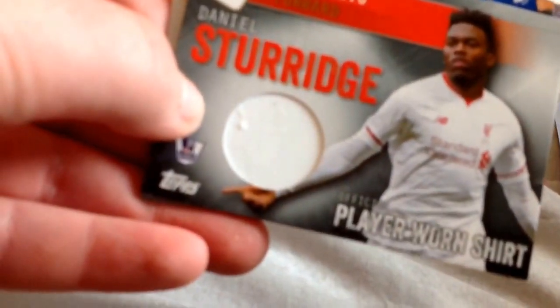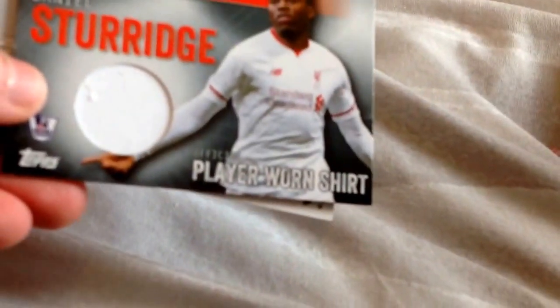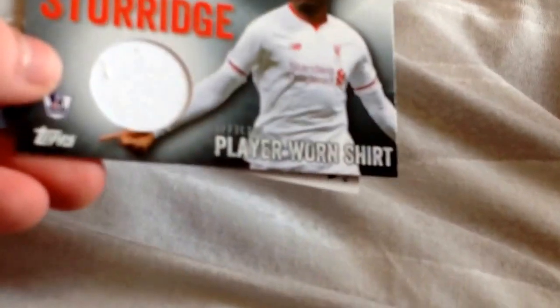It's got a bit of relic and a bit of dirt on it, but if anyone wants that let me know. It is numbered 16 of 265, so I'll actually keep this one and trade the other since it's a low number. If anyone's interested in one of my Daniel Sturridge away player shirt cards, please let me know.